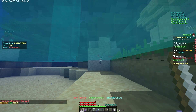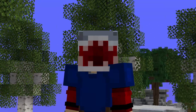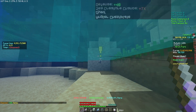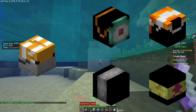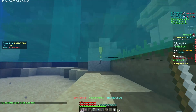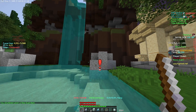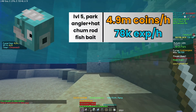But if that's not for you, then from level 5 — the best gear is 3 quarters angler with squid hat, fish bait, and the basic equipment. You should fish in the park while it's raining. The best pet from here on is the flying fish, but if you don't have the money, then get a dolphin.